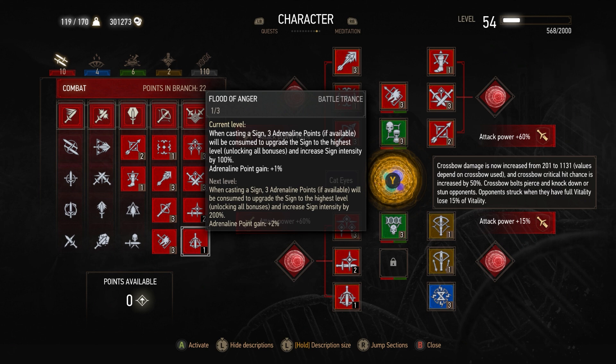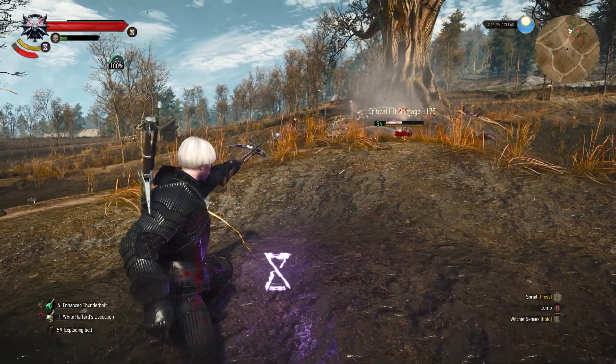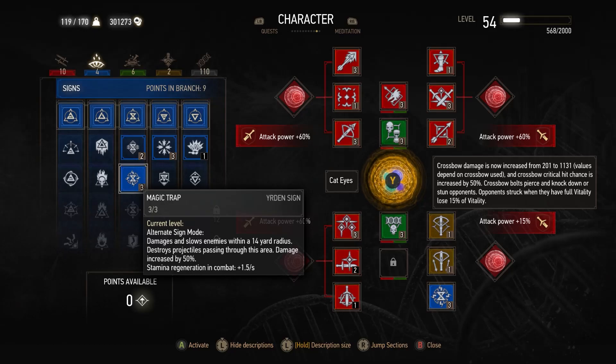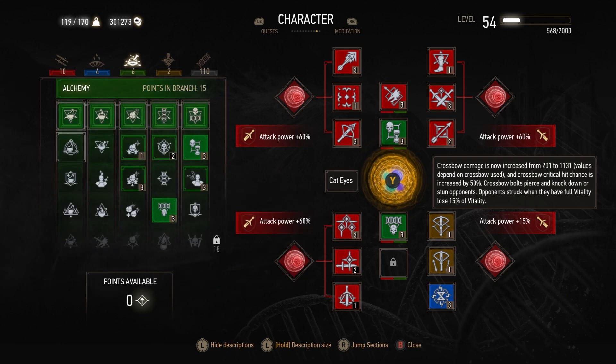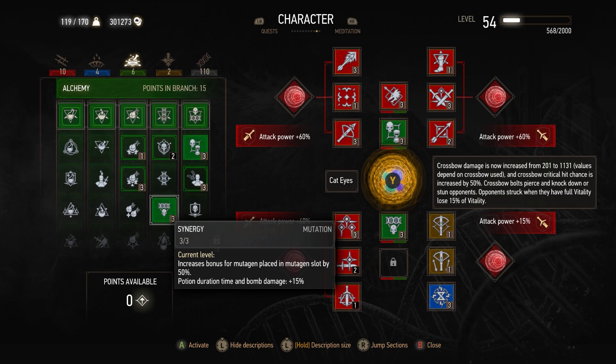With three adrenaline points and casting a sign, your sign intensity will be higher and you'll get all the sign upgrades — a little flexibility to use signs in this build if you want, though for the most part you probably won't. In the signs line, the only sign I'm using is the Yrden magic trap alternate cast, which adds so much value. In alchemy, I'm running Frenzy so time slows if someone attacks you, letting you dodge automatically, but the main one is Synergy — it increases mutagen bonuses in your mutagen slots by 50%, basically doubling all our attack power bonuses from the red mutations.